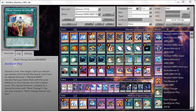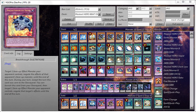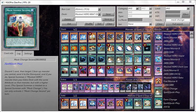Mask Change Second is better than Mask Change in a way, but requires a discard cost. Normally when I have Mask Change Second in hand, I would discard a card I don't really need at the moment — like Breakthrough Skill — which sets it up for next turn's graveyard effect, and also gets a new monster on the field.